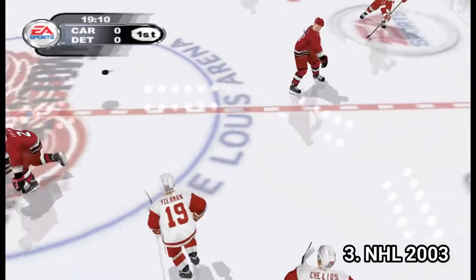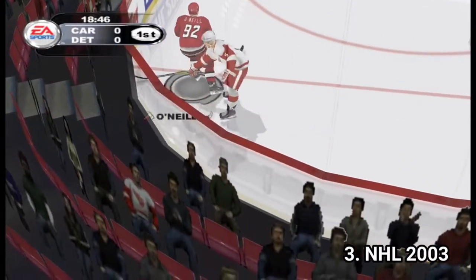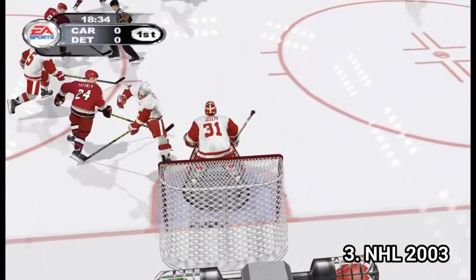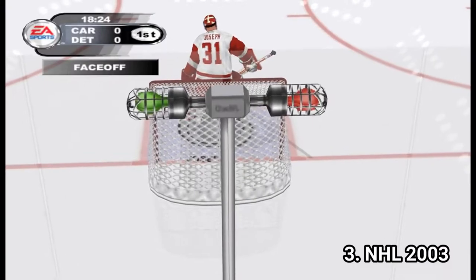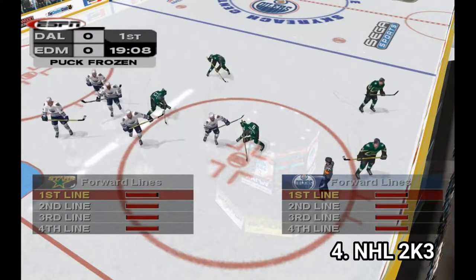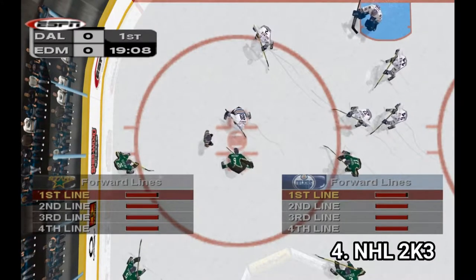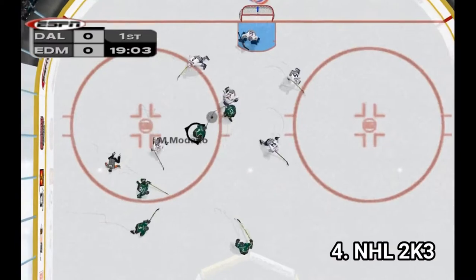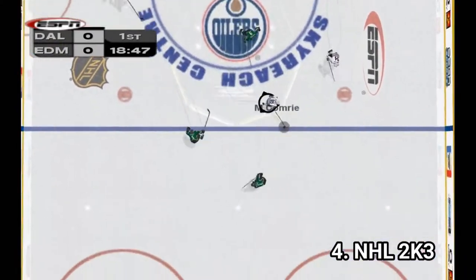NHL 2003 is still more arcadey than a simulation, but the graphics and number of players imitate reality. The game is awesome — you get all the expected game modes like franchise, season mode, and exhibition. The new hot feature is the game breaker: by doing digs you fill up your meter, and when the meter is full the game slows down and you can score in slow motion.